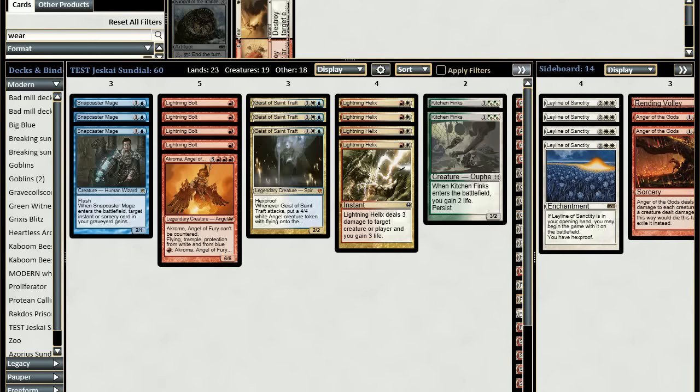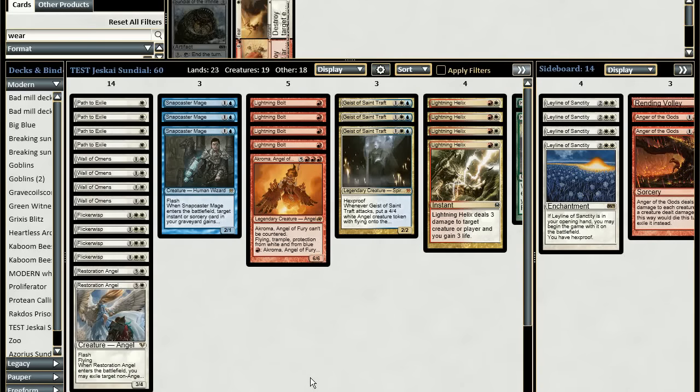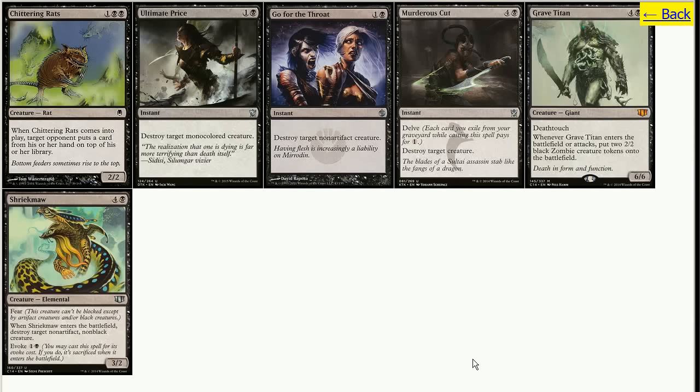As a future outlook, I'm thinking about a black and white version of the deck. One reason is Chittering Rats' enter-the-battlefield effect — if you imprint Chittering Rats on Mimic Vat and your opponent can't cast many cards from hand, you can make them put a card on top of their library every turn, essentially locking them out. Black also handles the high-toughness creatures you see these days — Gurmag Angler has five toughness, Tarmogoyf, etc. — which are too big for Lightning Bolt and Lightning Helix.